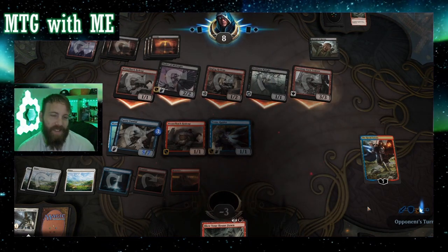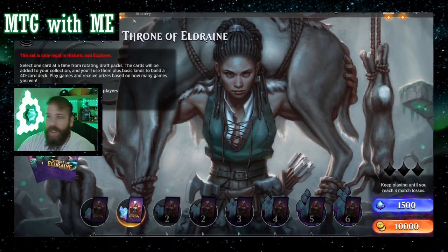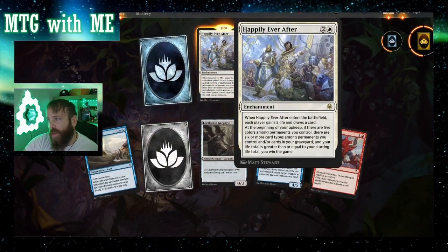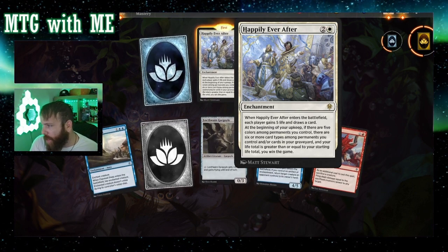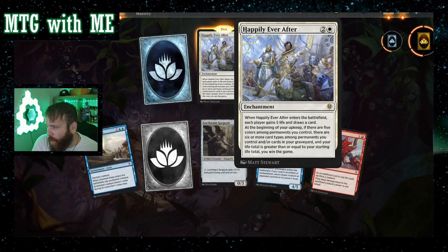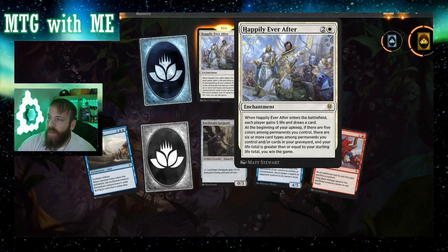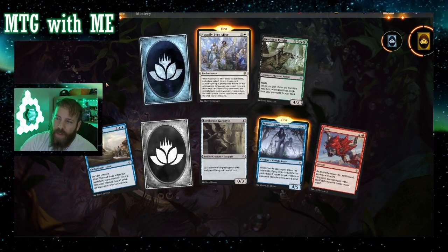Yikes. It hurts, it does. We need to get a pack though — let's see what we got. Fling — love that card. And Happily Ever After, three drop. Happily Ever After enters the battlefield: each player gains five life and draws a card. Beginning of your upkeep, if there are five colors among permanents you control, there are six or more card types among permanents you control and/or cards in your graveyard, and your life total is greater than or equal to your starting life total — you win the game. Interesting. That's pretty interesting. I don't think I saw anybody really play that card. Actually I think there was one deck I saw play it, but that's tough to get.